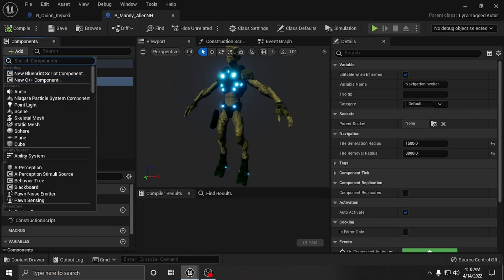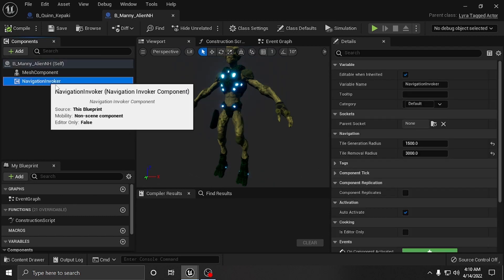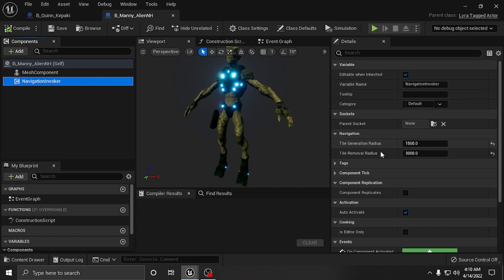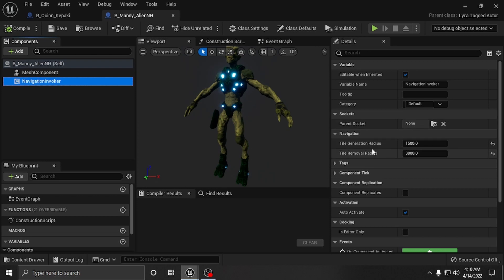If you tried and your characters aren't moving, this is why - you need to use the nav mesh invoker. You add it by going to your character and just start typing 'nav', then click on the Nav Mesh Invoker - it will add one to your character. Then you can go in and adjust these settings. I'm sure you gain performance by making these radiuses as small as possible, but I'm still playing with how it affects the character's sight radius.